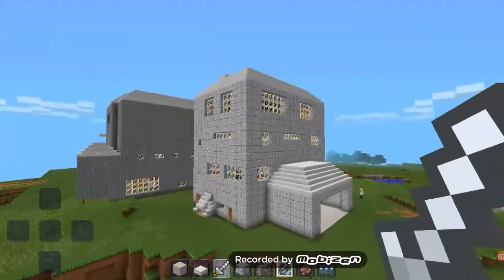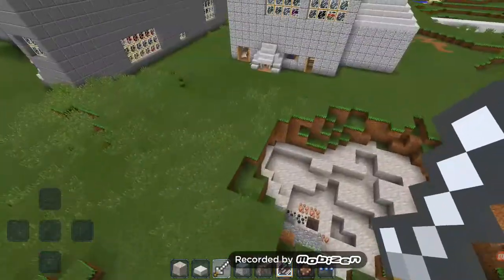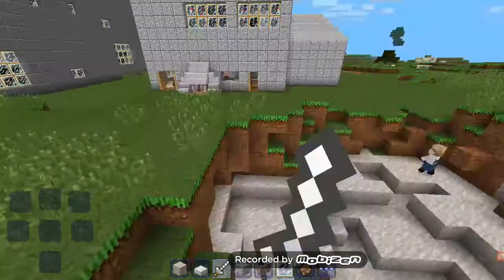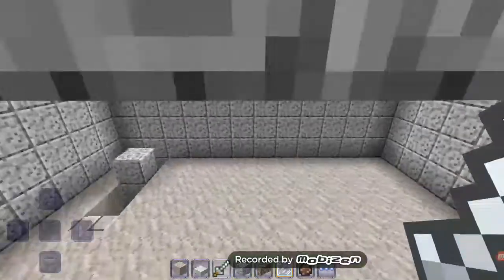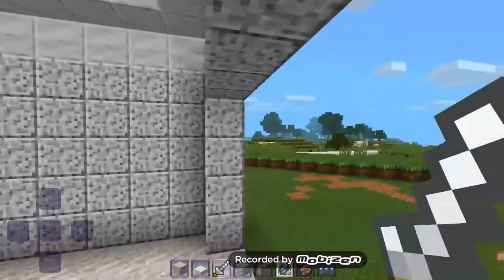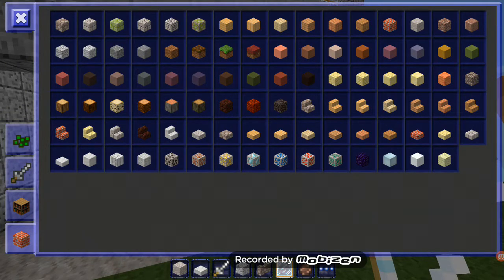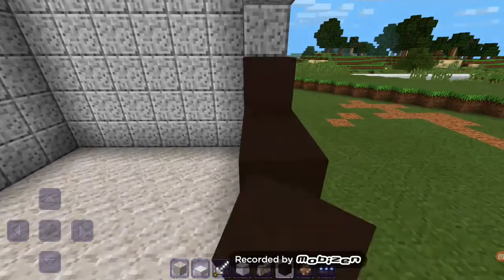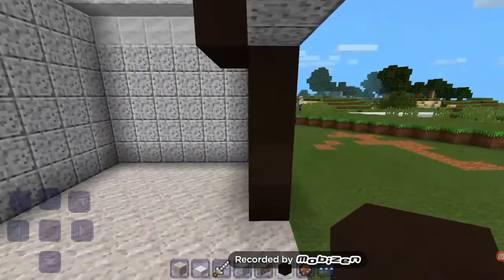What's up everyone, Electronic Search here, back with another green villager mansion. We are going to be finishing up this garage — this is Part 17. In Part 16 I started building this, and in today's part I'm going to finish building the garage door.